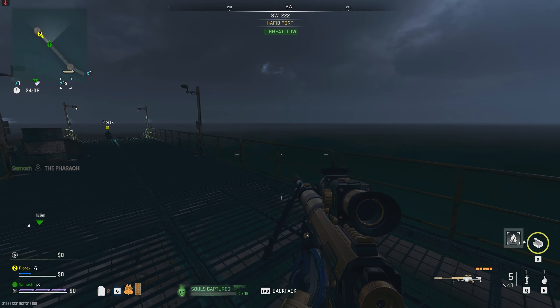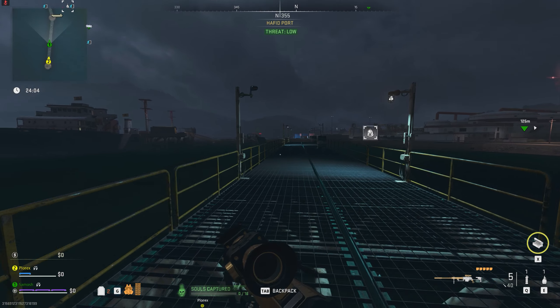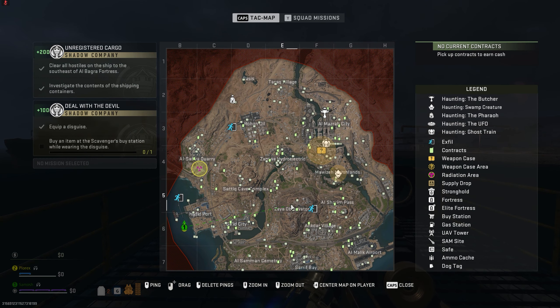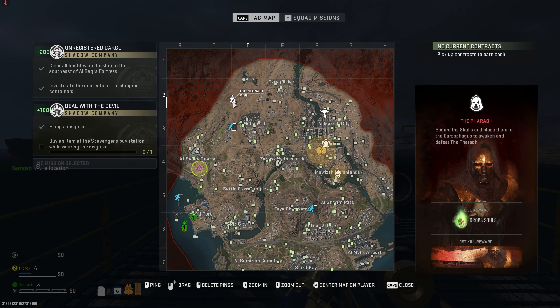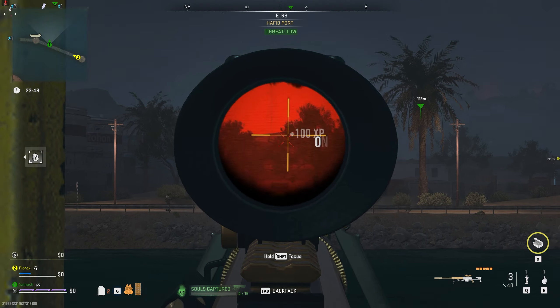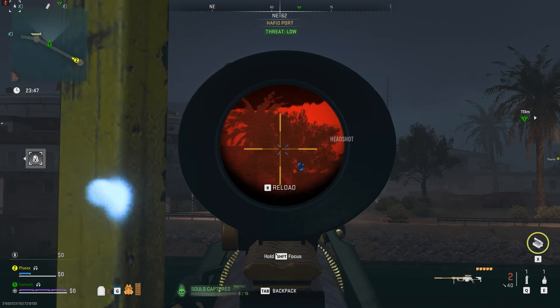When you launch into Almazra, if you open your attack map you will see the location of the majority of the bosses. You'll be able to see when they spawn, when they get killed, and when they respawn, because once someone kills them they respawn a short time after once someone is out of the area, so you don't need to worry about that.